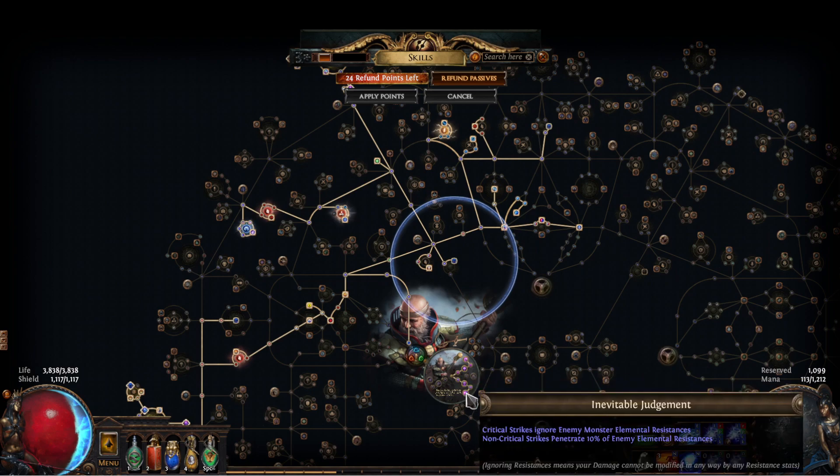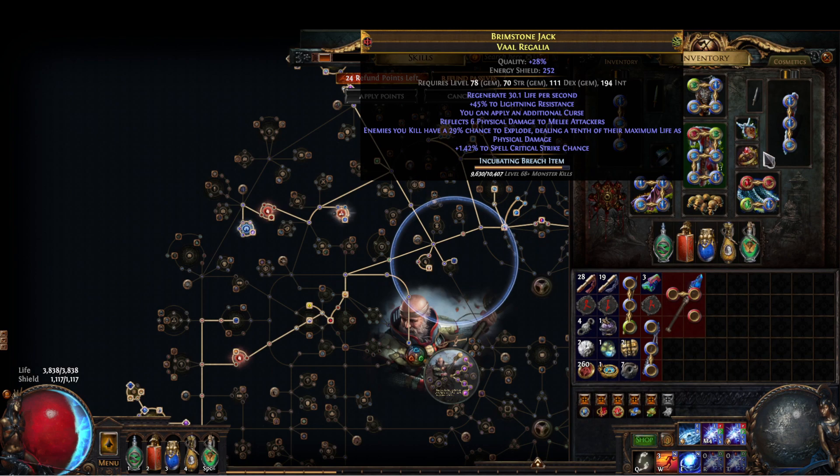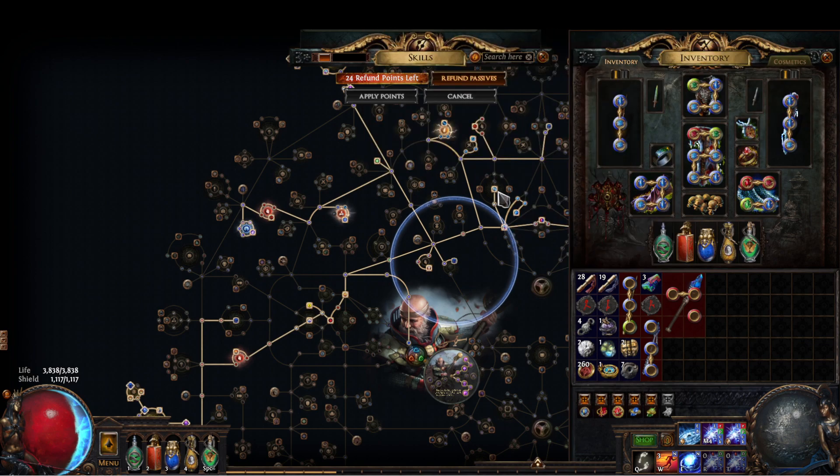If it said 'nearby enemies have minus 9 to lightning resistance,' that would NOT work for this build because of our ascendancy node. Any penetration, any 'nearby enemies have minus X to resistances,' exposure, curses other than Assassin's Mark — any curse, any penetration — anything like that does not work because of this node. Conductivity on hit cannot be used. Assassin's Mark we can use because it only increases crit multi and crit chance against cursed enemies.